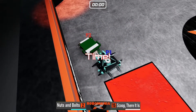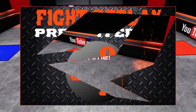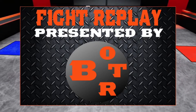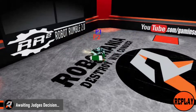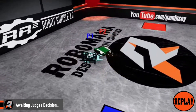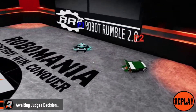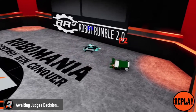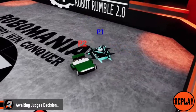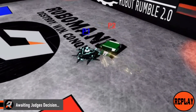Interesting fight. I don't know exactly if Scoop There It Is did enough — it seemed like it just kept getting hit. While Nuts and Bolts also didn't do much, it seemed like it at least dished out a little bit of damage. It didn't do anything when it went face to face, but when it hit the side of Scoop There It Is, that's when the true damage started to show. It got a couple of those hits in, which could be significant for the judges to decide between.